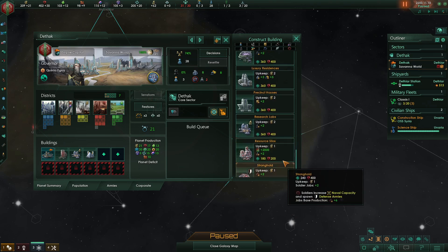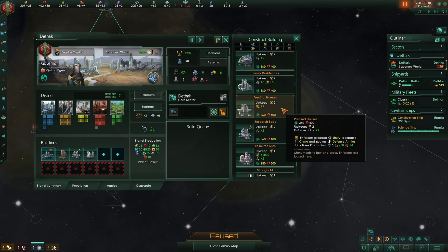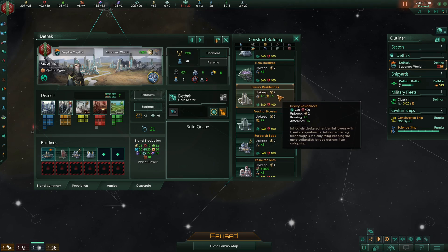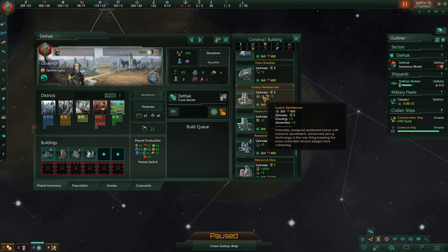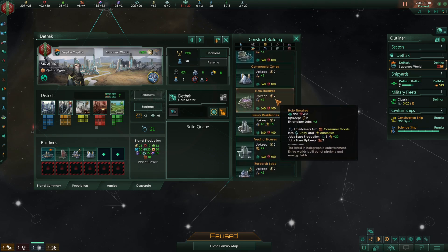Looking through the buildings list: the stronghold — I don't need soldiers. The resource silo — never ever build it, just don't. Precinct houses — only useful if your crime has gone through the roof or you're next to a megacorp. Luxury residence is actually quite a good building now, increasing both amenities and housing, which increases planetary capacity — but at 400 minerals I'd rather spend that on something more immediately beneficial. Holo-theater is my preferred building for amenity production because you produce both amenities and unity and get a large amenities bonus of plus 20, which balances amenities for a wide population range.